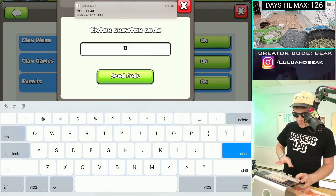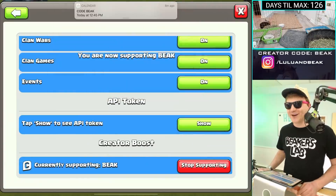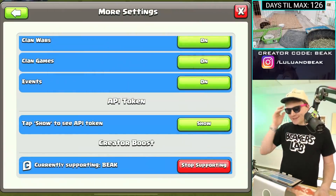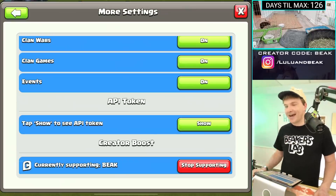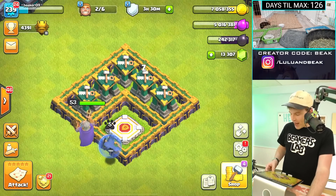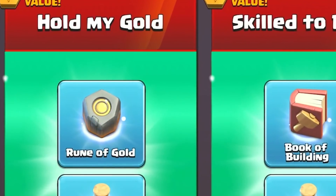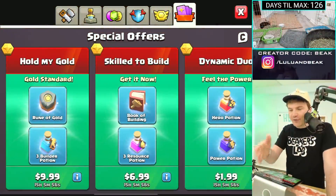All right guys, first things first, we got to get Code Beak in there. Capital B-E-A-K. Now we can get the notification away. Dude, it is so hot in here. These keep fogging up. So what is in the shop? Do you remember we did a video called Hold My Gold before? It was because of this exact special offer pack right here.